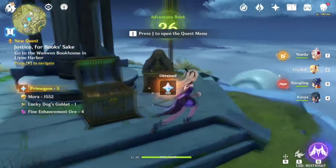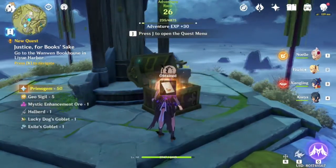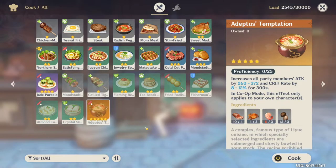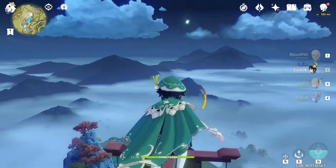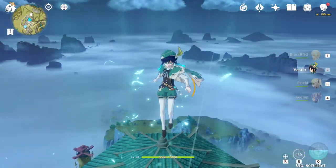There are three chests here and a small story you can read about the origin of that floating rock. One of these chests contains a recipe for Adeptus's Temptation — a five-star rarity food that grants attack and critical rate for your entire party for five minutes, at a higher rate than the Jade Parcels you get via story progression. You can climb the wooden posts on the island and hop on the roof if you want to be at the truly highest point.